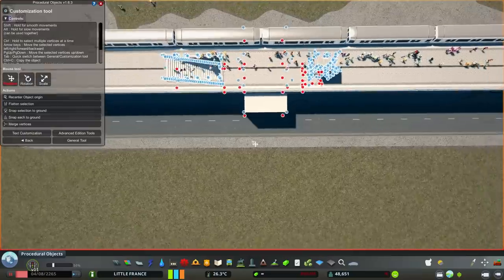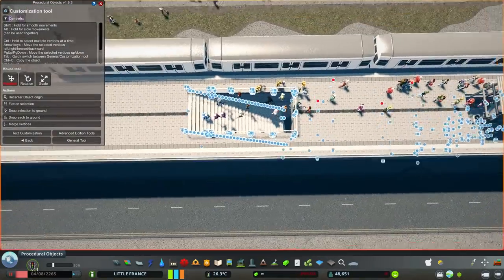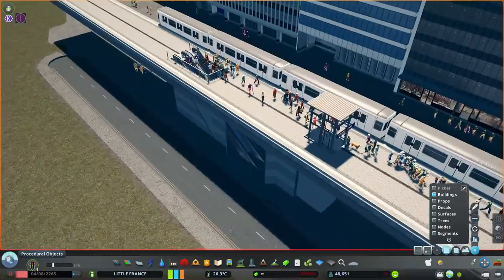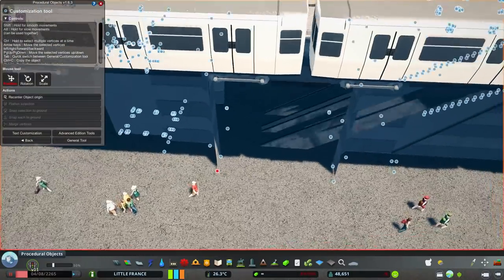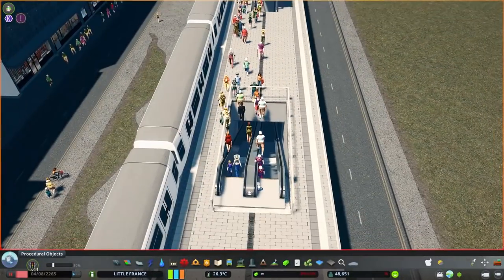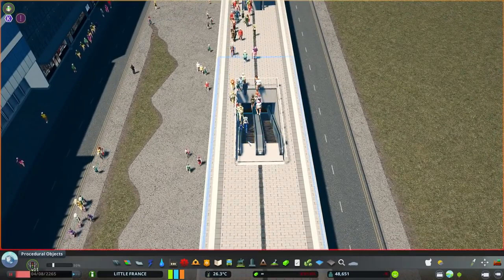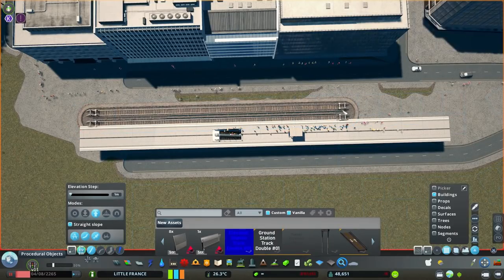I'll do many changes to this platform — getting rid of the extra walls. I'll keep the stairs because I'm going to add some cool escalators I found on the workshop. These are actually moving escalators; with the help of a mod you can see them animated like a GIF. They work visually but not functionally, so you need to add an invisible pathway so people can actually walk on those stairs.